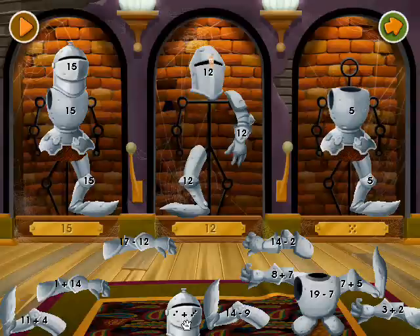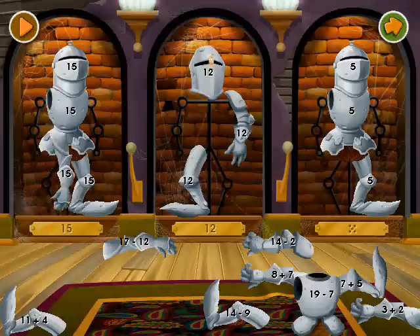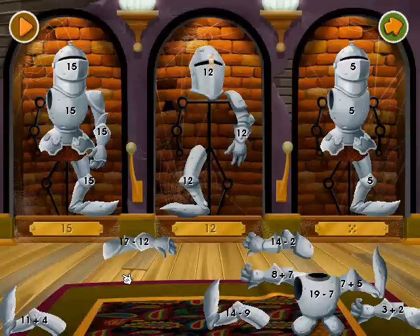19 minus 7, 1 plus 14. 7 take away 2 is 5.